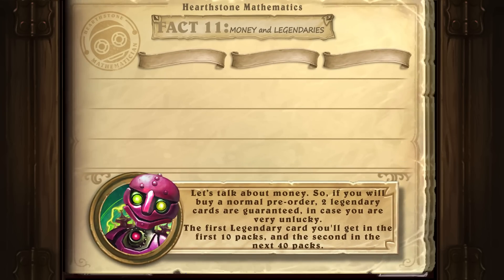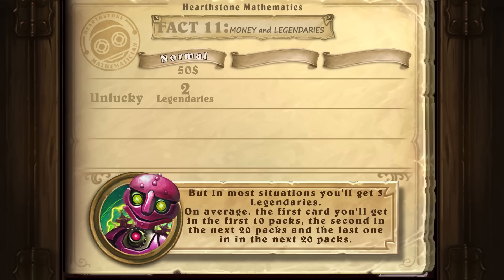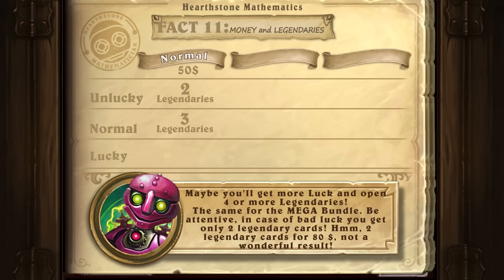Let's talk about money. If you buy a normal pre-order, two legendary cards are guaranteed in case you are very unlucky — the first legendary in the first 10 packs and the second in the next 40 packs. But in most situations you'll get three legendaries: on average the first in the first 10 packs, the second in the next 20 packs, and the last one in the next 20 packs. Maybe you'll get more luck and open four or more legendaries.